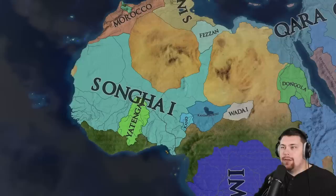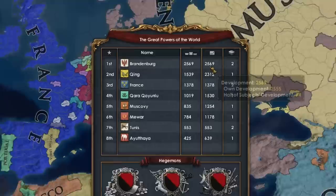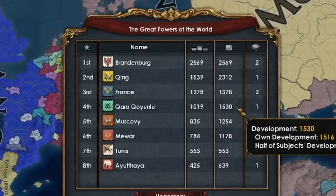Songhai has united Western Africa — that's not super surprising because Songhai is really powerful with great military ideas. We're a little over 40 years in and Brandenburg is well out in front with Qing right behind them, but Qing is about to absolutely fall apart. QQ is down in fourth spot — they were number two before but have been a little stagnant, while everybody is fully annexing 500-dev nations. Muscovy is in fifth spot — I'm keeping my eye on them.